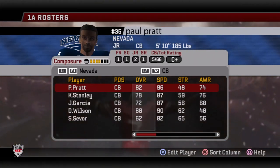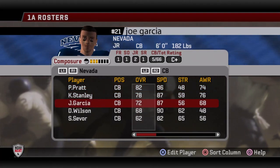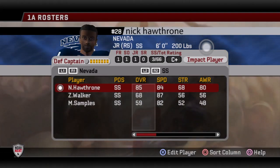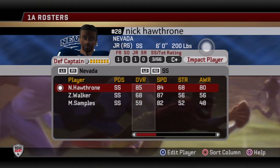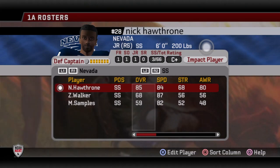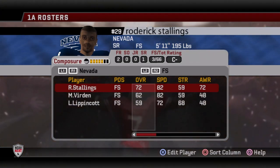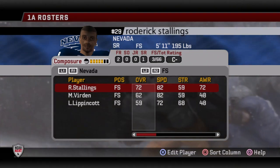They got two cornerbacks that are okay, so you could probably run some nickel, which is standard with a 4-3. They got a terrible free safety, but a really good strong safety. One thing you can do — and we'll talk about formation subs and sub packages later — if you're experimenting with the 4-4 defense on a couple of plays, you may want to use a sub package where you put your strong safety in instead of the default free safety. The biggest thing you've got to remember is who are your best 11 defenders, and kind of work from there. Use whatever formations are going to be helpful to you.